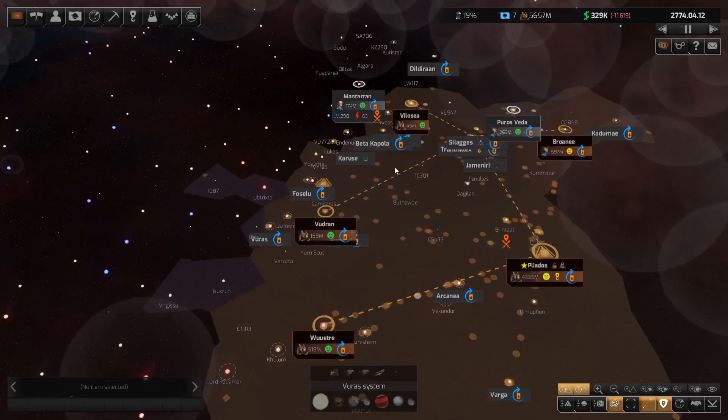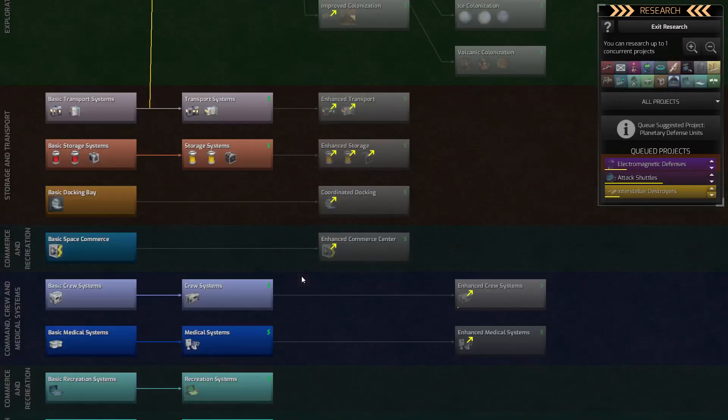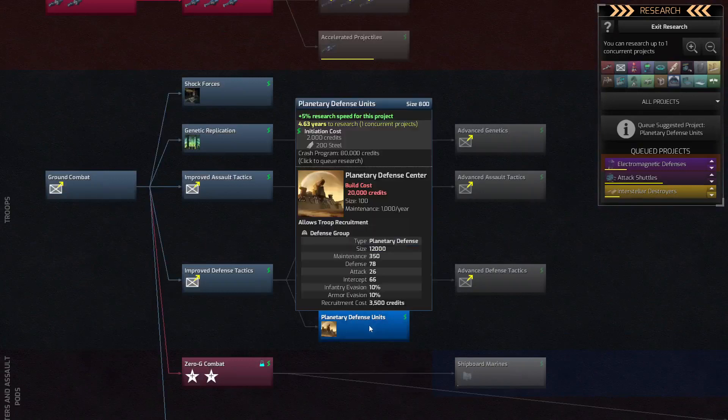We may need to re-look at what we're doing here — we have to find a way to completely defend these planets. Do we go in now and pick up planetary defense units? I'm thinking this could be really important. Defense is only 78 with just Teacons, but if we put it on the Xenox world at least they've got a chance to dominate. We're probably going to need both Xenox worlds just for building troops. If we could get a Boscaran world, we'd be able to get Boscaran units to fight on our behalf.